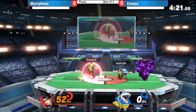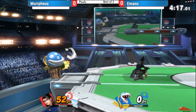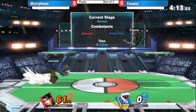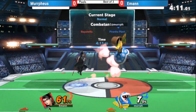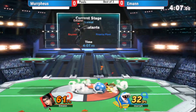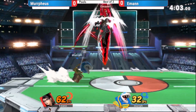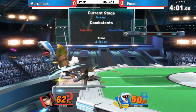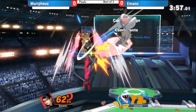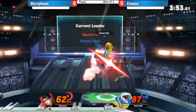That's one good Bayonetta combo. Plant has to spot dodge but just drifts back, a little afraid. Down tilt — we get the first two hits of forward air, and not getting hit by any of these real mix-ups, these combos. There we go, we've evened it up here. Almost getting a really big counter swing there — it was Murphius with the back air, but E-man staying in it.